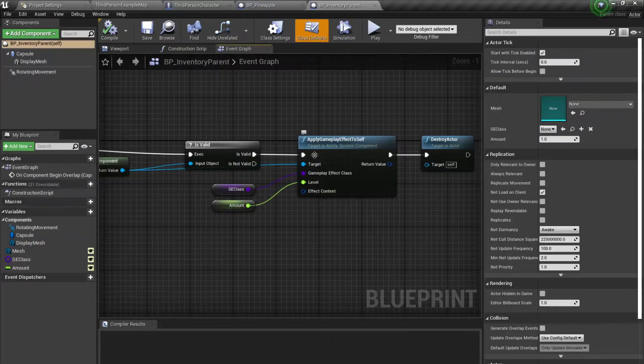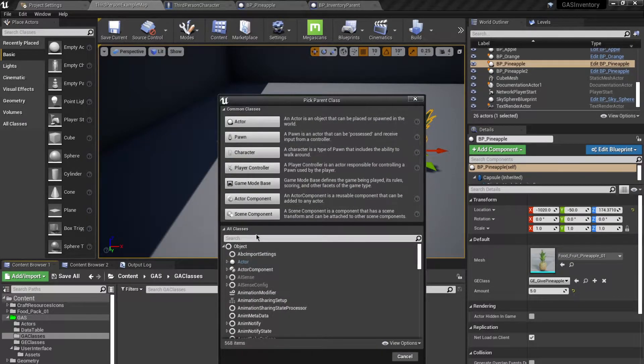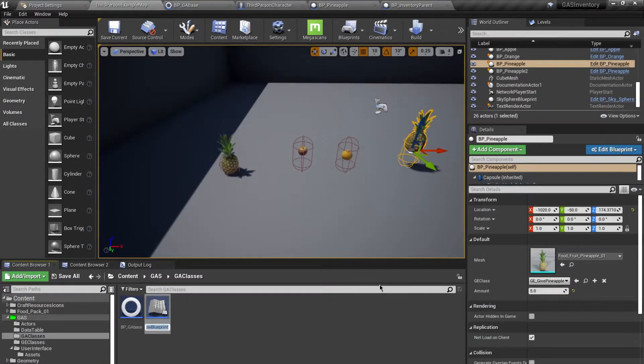Now we're going to move towards the crafting section of this inventory. I'm going to create a new folder called 'GA Classes'. First, I'll create my base class — it's going to be of type Gameplay Ability — and I'll call this GA_MakeApplePie.